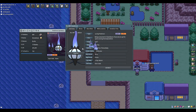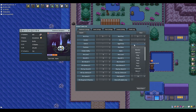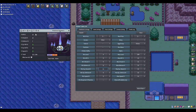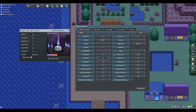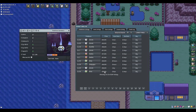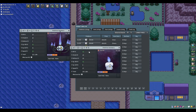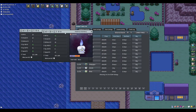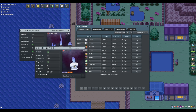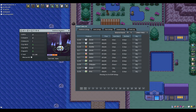We go to the Chandelure and check its egg group — it's Amorphous. On the GTL, in Advanced Search, we want the Amorphous egg group, male, with 31 special attack and 31 HP. The minimum price for this kind of Litwick is currently 44k. I could breed this male Litwick alongside my female Chandelure with certain items to make a 3x IV'd mon. Because it's a female Chandelure, a decent male from the same egg group only costs 44k.